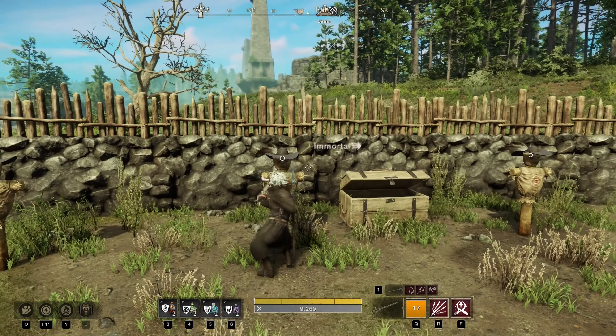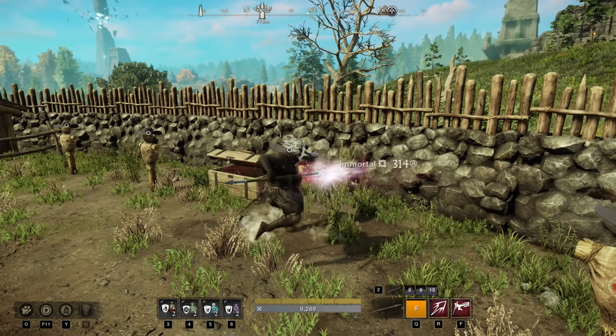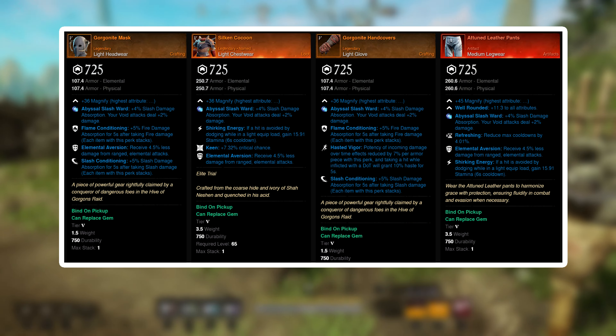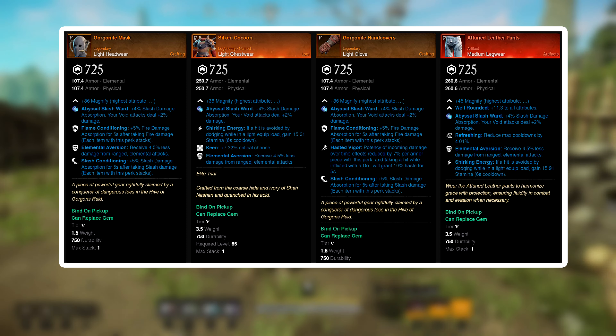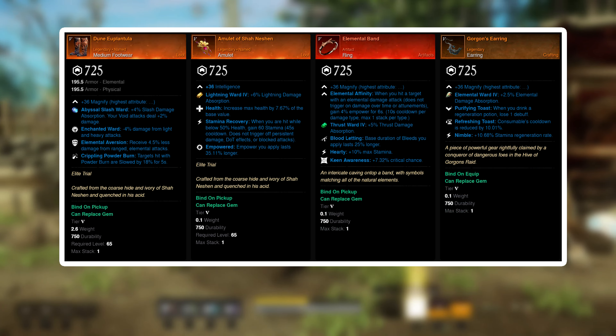And then for the last and final part, let's take a look at the best gear, buffs, and consumables that pretty much all builds use. Remember that this is just an example. As far as armor goes, you want to get to 725 gear score. And no matter if you are using light, medium, or heavy, always go with the opal gem on your gear. And if you can, then try to get these perks like health, refreshing, and freedom.